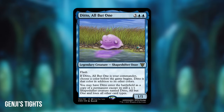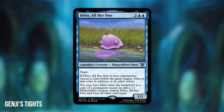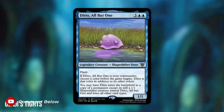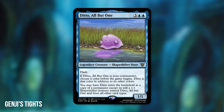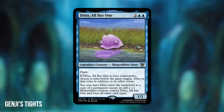Now let's move on to 8th place with Ditto, All But One from Genji's Tights — a 1/1 Shapeshifter Ooze with Flash that costs 5 mana. If it is your commander, choose a color before the game begins; it is that color plus other colors. You may have Ditto enter the battlefield as a copy of a permanent, except it's a 1/1 Shapeshifter creature named Ditto, All But One, and it loses all other card types. Genji's Tights said: Ditto has always been my favorite Pokemon since I was a kid. I decided to steer towards a Sakashima-type clone with a twist — the ability to choose the second color of the commander, adapting to any type of play style. This design encapsulates Ditto perfectly. I love that you can pick that extra color, and the cloning effect adds great spice. Congratulations, Genji's Tights, on your 8th place finish.